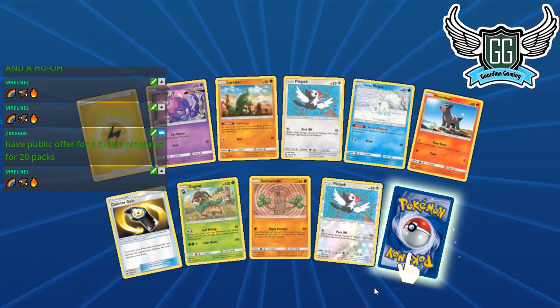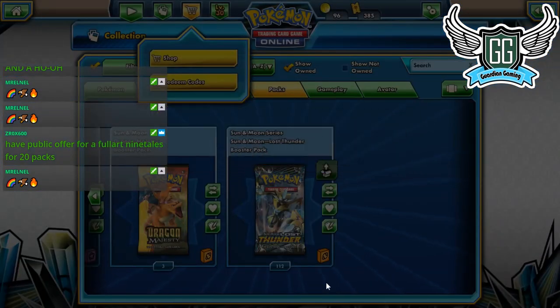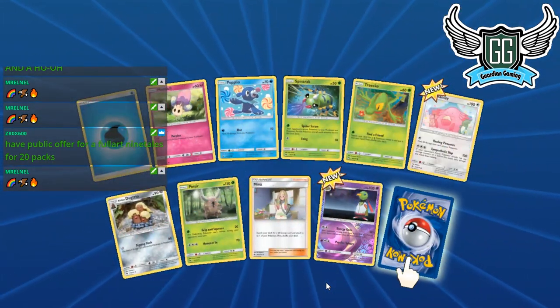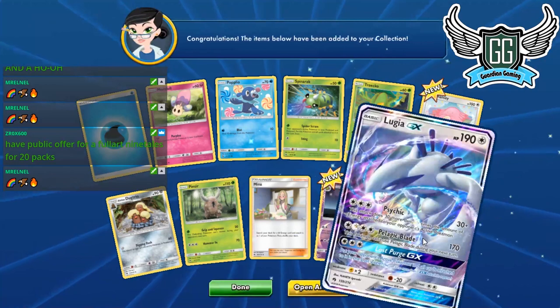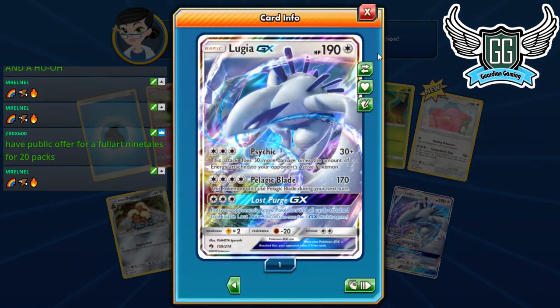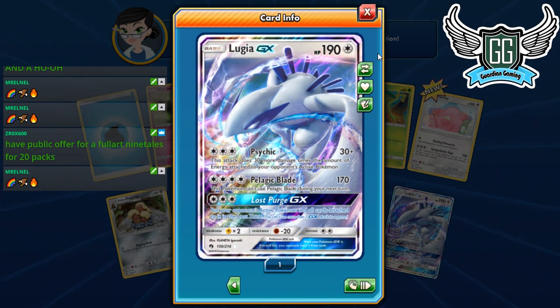I have a public offer: four Nine-Tails for 20 packs — I don't care about Nine-Tails right now. I'd rather play the other decks I really like first. It's going to be so hard. Lugia — okay, I'll take Lugia. I don't think I'd play a whole Lugia-focused deck, but having a nice one-of Lugia is really good.